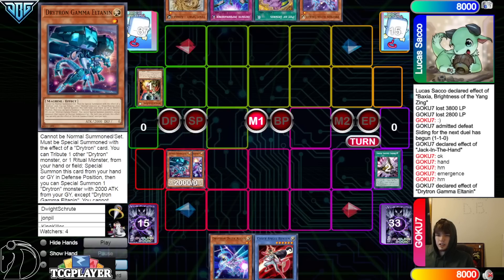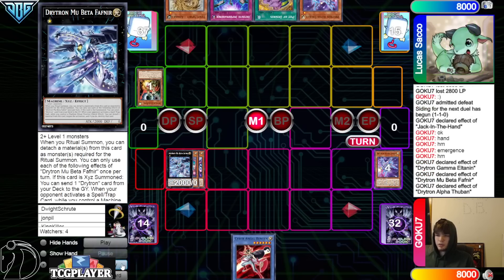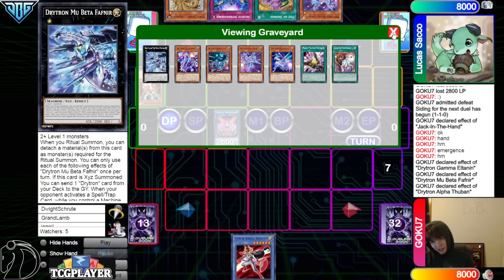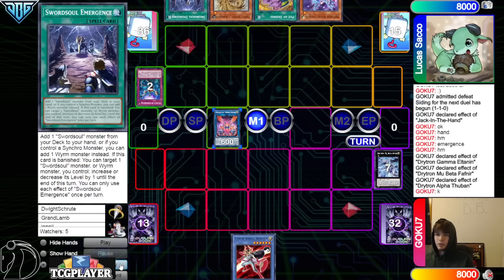They overlay, summon Fafnir, Fafnir effect to dump Alpha, tribute Delta, special summon Alpha. Getting all the names in rotation, then making Herald of Mirage Lights. They can use its effect — when Herald goes it adds back Benton. Not going to get beat over.